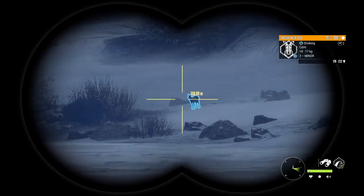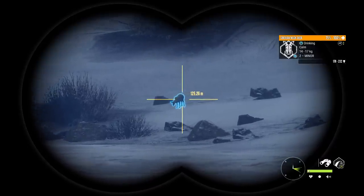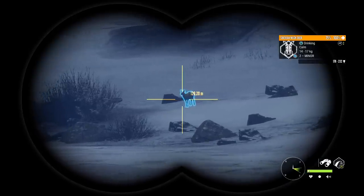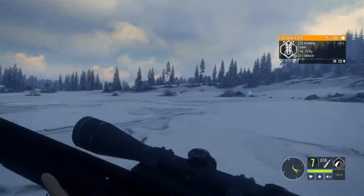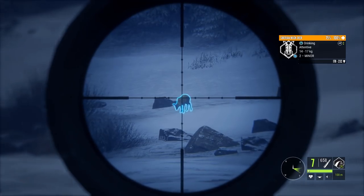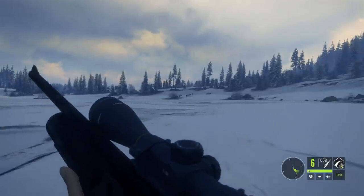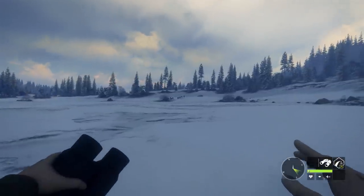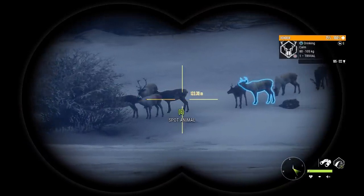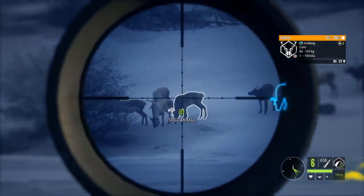We actually have another decent sized musk deer out there. It is the big weight estimate on the level 2. Obviously the trophy rating is a lot worse than the one we just picked up, but I'm pretty sure we're still needing this one dead. I've got a bunch of reindeer over there, so once we get this one dead, maybe we can take a look at those as well. We do have them 125 meters out, and there's no real monsters in here, so let's just take a few from this distance.